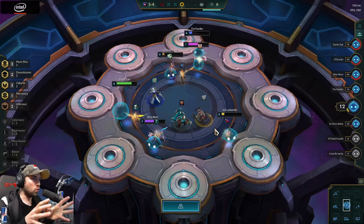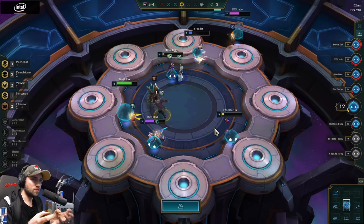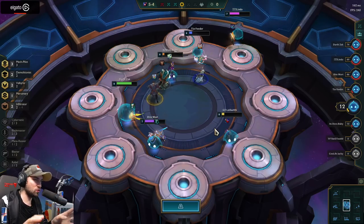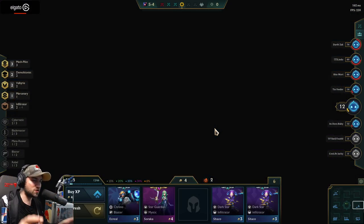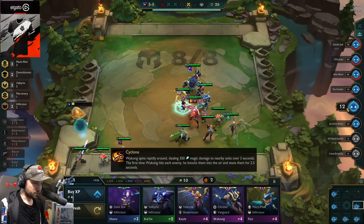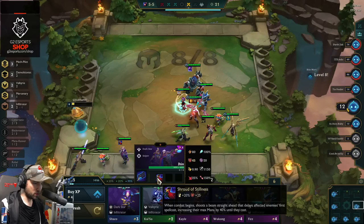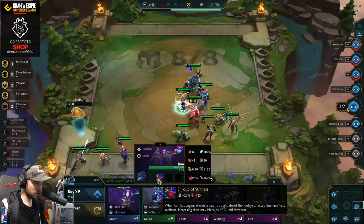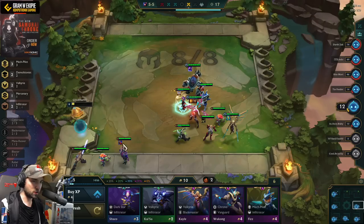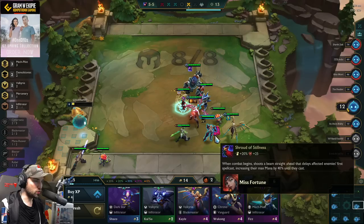The games are way more — let's say — graphically clean. You can see what is happening. In Set 2, there were a lot of summons and random stuff happening; you couldn't really follow what's going on. That's Djinn — when combat begins, shoot a beam straight ahead. Delays affected enemies, and the enemy's first spell has increased mana cost next. That's pretty cool, not gonna lie.